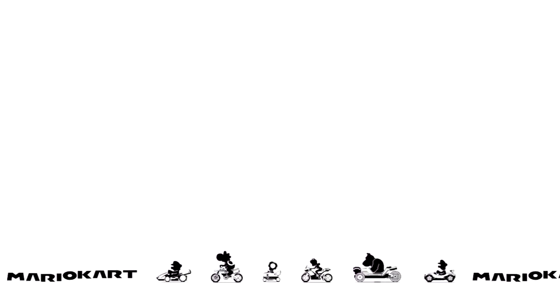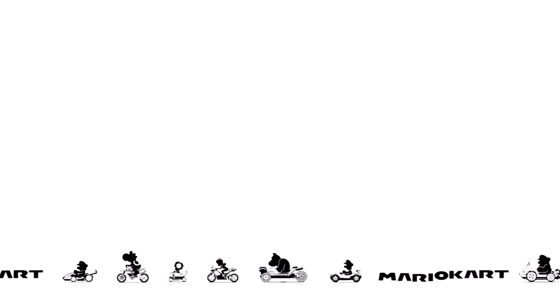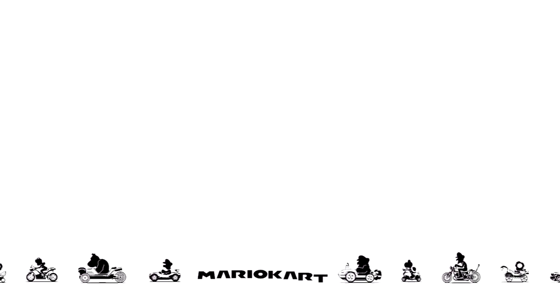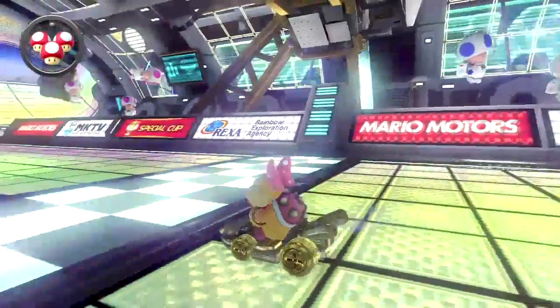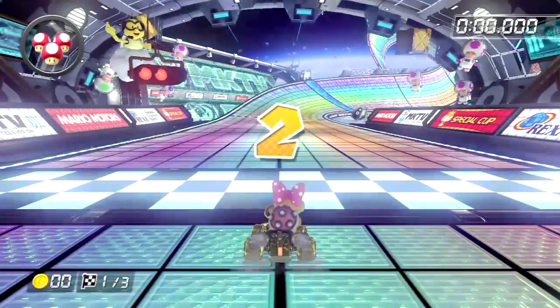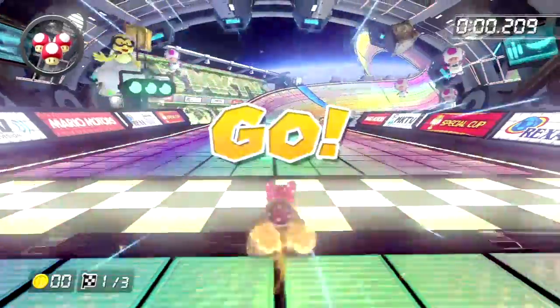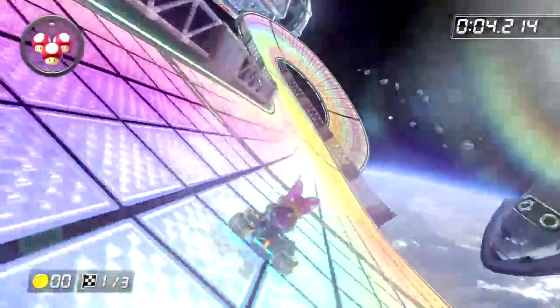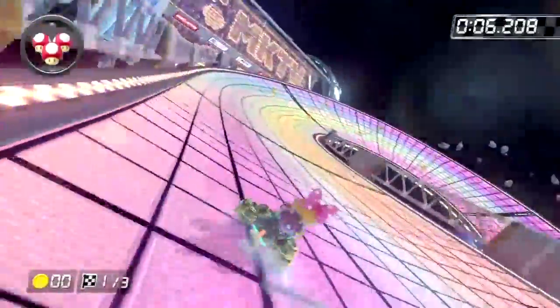Basically, the gold cart is like the Mach 8, the Sports Coupe, and the Circuit Special. The gold tires are basically the metal tires. And the gold glider is the Super Glider, as well as the Warrior Wing and the Waddle Wing — or Waddle Waft, I'm not sure which one it's called — and the Plane Glider as well.